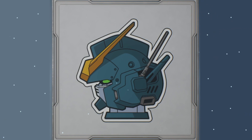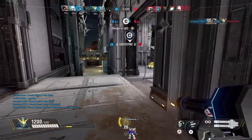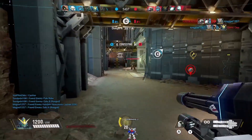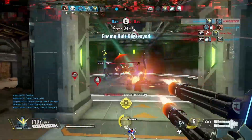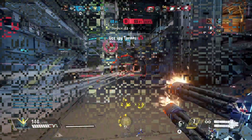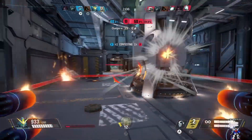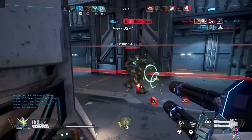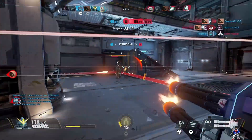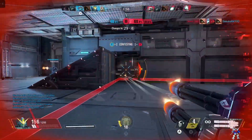Moving into the third item, the Gundam Heavy Arms head stamp: you'll need to revive five teammates, which may not be accomplishable in one game unless you are solely going for revives. Revives save lives, so I'm glad this is now a bounty to complete. And the best part — it's all free, and if it's free, it's for me.